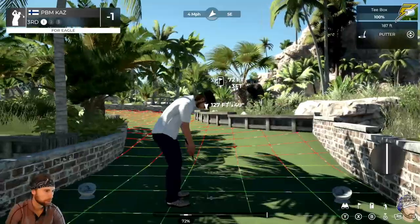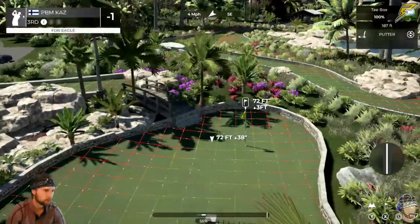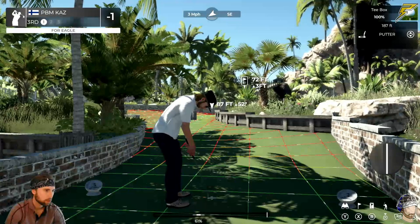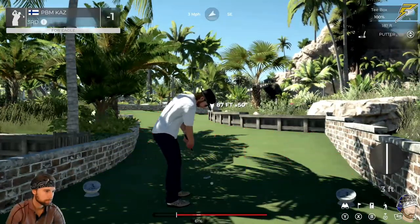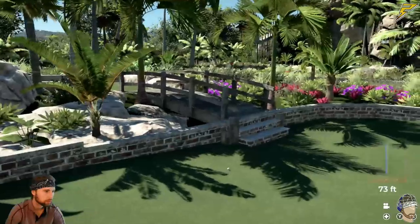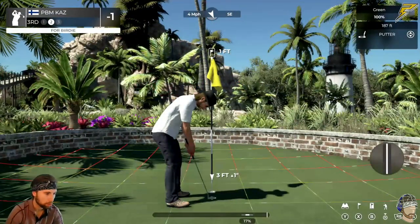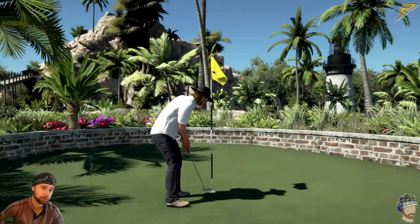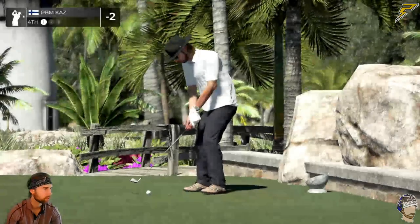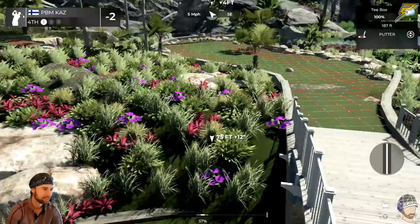Minus one after two — could have definitely had that, another birdie. The hole is right here, so we gotta try to get through here and get a little turn right away. Aim there, twist a little bit — it's in there. Getting there — no way! Great putts, close to a hole-in-one. Another birdie, minus two already. Maybe I'm the mini golf master.